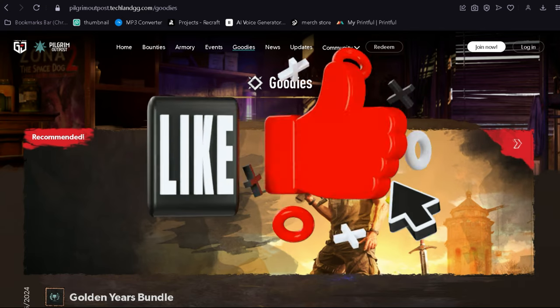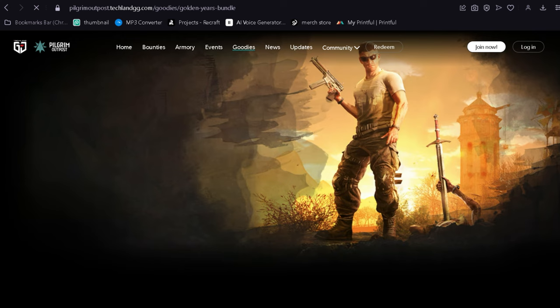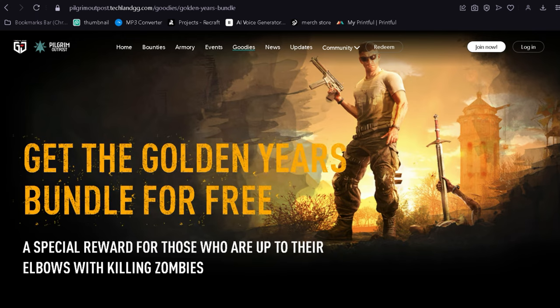In celebration of Dying Light the Beast, Techland is giving us a new bundle that we can claim on the Pilgrim Outpost called the Golden Years Bundle.